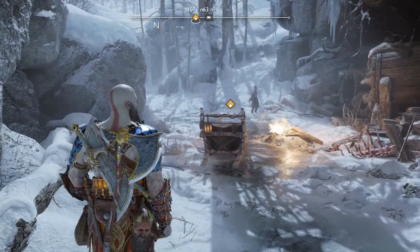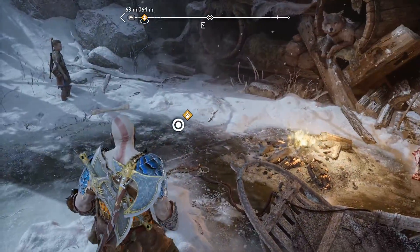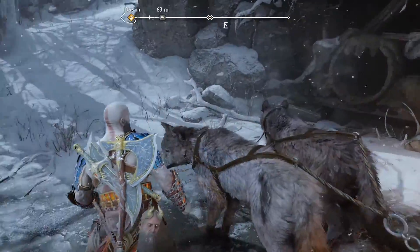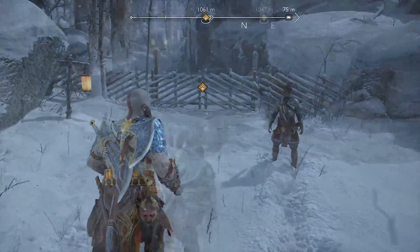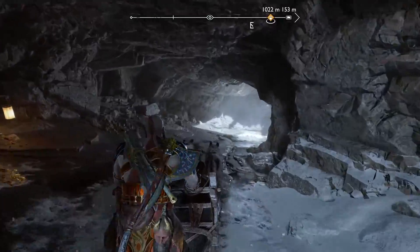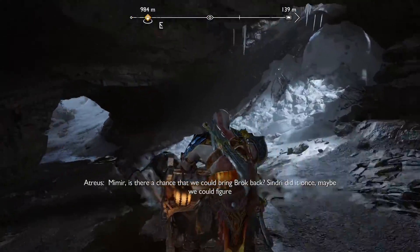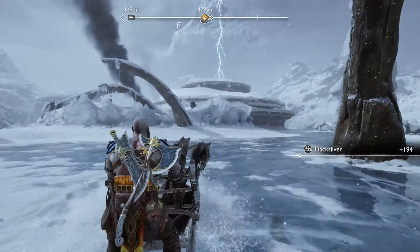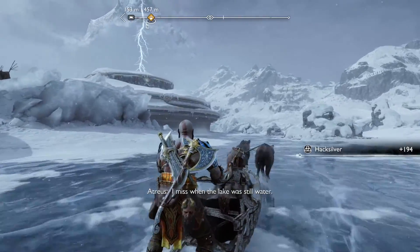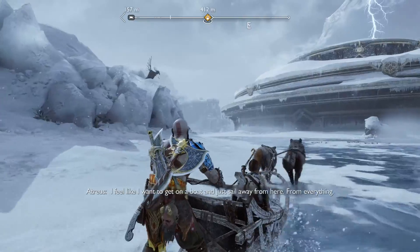As you get back through the gap in the wall, the sled is going to need to be prepped as you'll be taking it to the Lake of Nine. With the sled prepped, just head over to the left to open the gate. With the gate open, you'll automatically get onto the sled with Atreus, and you just want to follow the path now until you reach the Lake of Nine. As you reach the Lake of Nine, you'll see Tyr's temple right in front of you. Just keep heading east until you reach a lift that is going to take you up to the bridge.